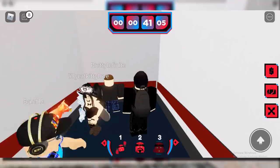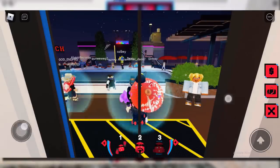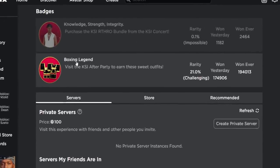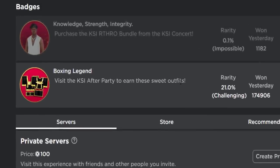I did this on my phone earlier, so I will show you guys the gameplay on my phone. It basically just teleports you into this pool party. And from there, you actually get the badge and it comes with both of the outfits. This is the badge we get — it's called Boxing Legend. Visit the KSI after party to earn these sweet outfits.